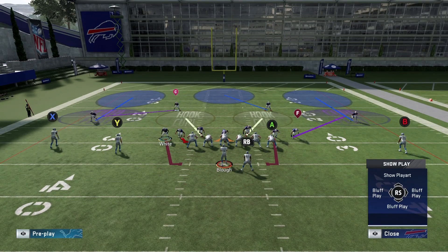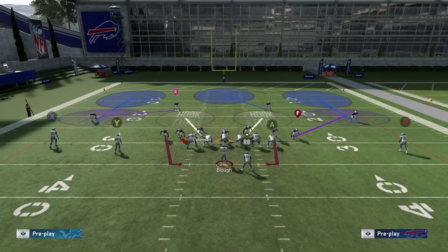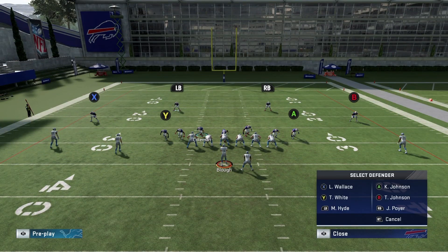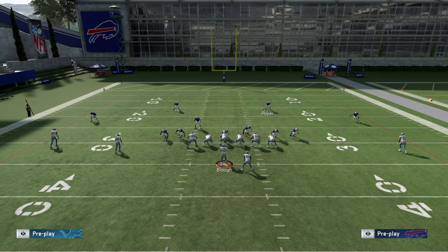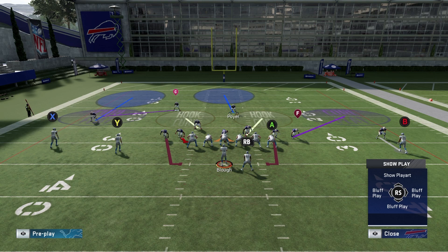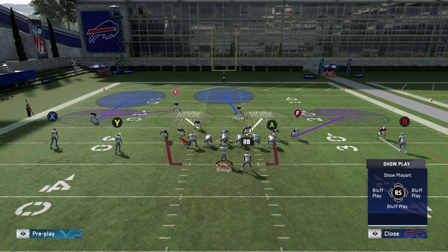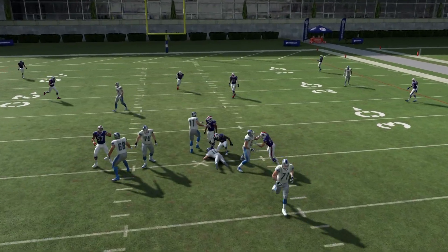The one variable to keep the same is moving Shavius White over and slanting outside. Against inside zone it should be decent. A setup I like is manning up the outside guy on the right side so I can user the safety — man up B, then put A on a vertical hook or curl flat to defend tight end routes. You could also man up the Y linebacker on the tight end. Just mix it up — don't give your opponent the same look every time.